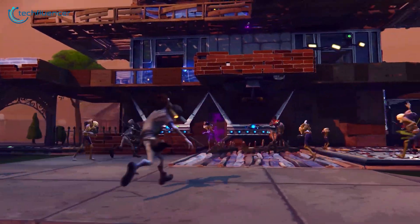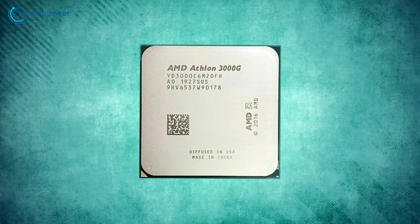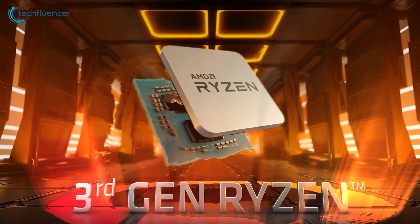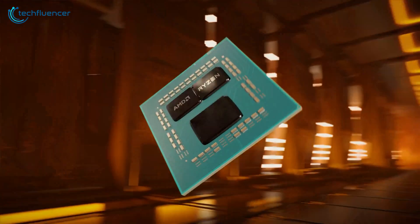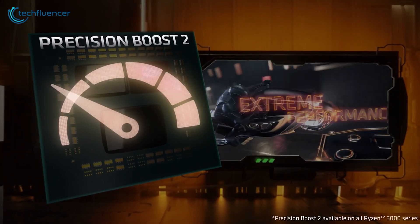But wait, there's more. If you're looking to pinch every penny, consider the AMD Athlon 3000G. It's not as powerful, but at around $50, it'll get you gaming for even less. You might also consider the Ryzen 3200G. While it's a bit older and less powerful, it still offers decent gaming performance for around $80.